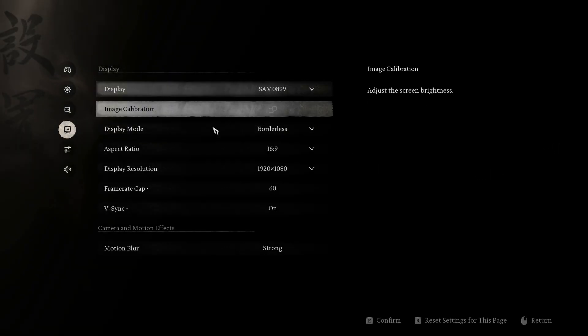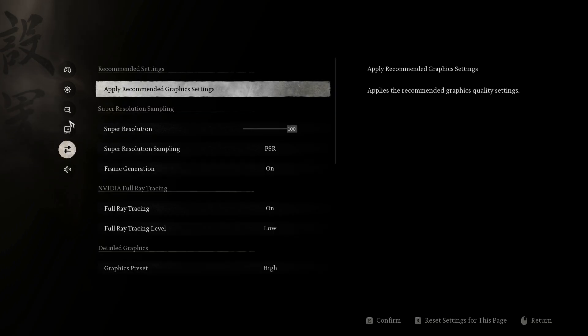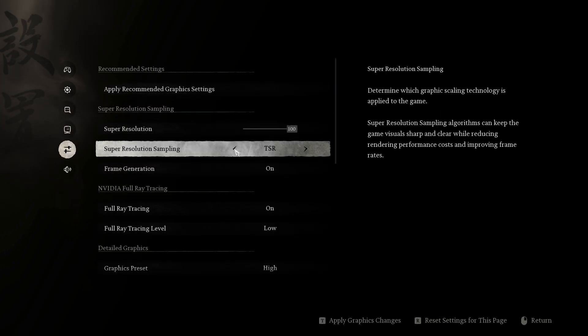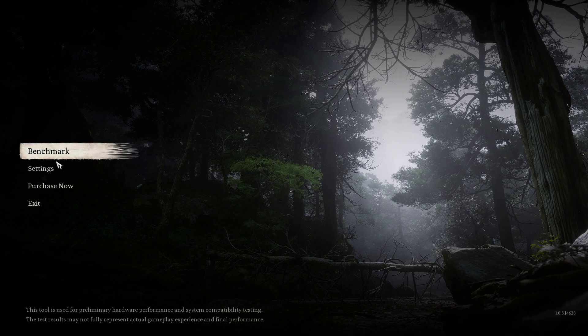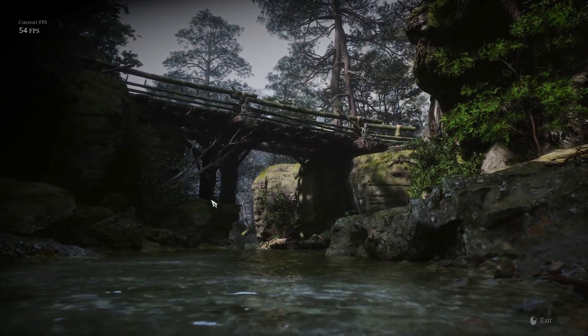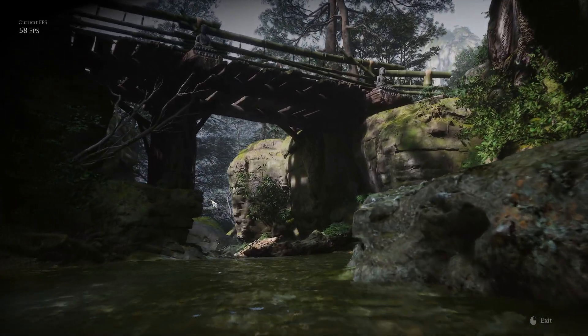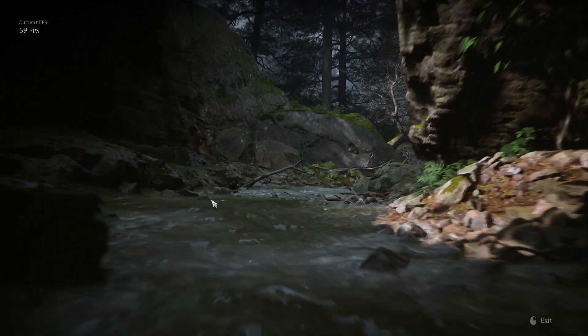Now let's check the frame rate cap and motion blur still on strong. We're going to turn off super sampling and keep it normal — let's see how DLSS works. After restarting we're back: DLSS is enabled, no super sampling, frame generation is off, graphics preset still high, motion blur strong. Let's see how this performs.